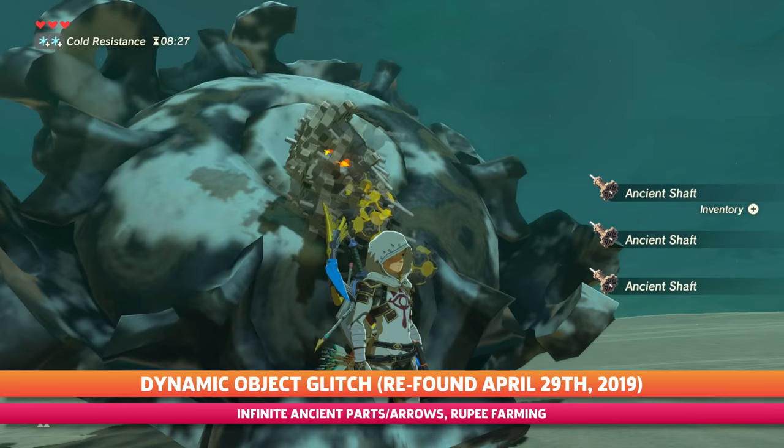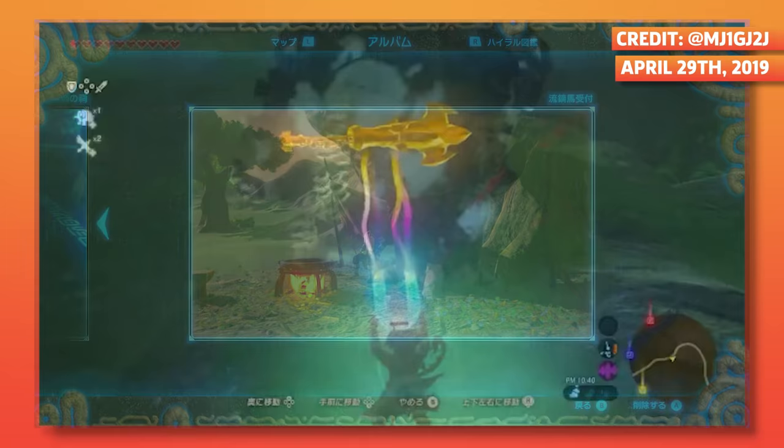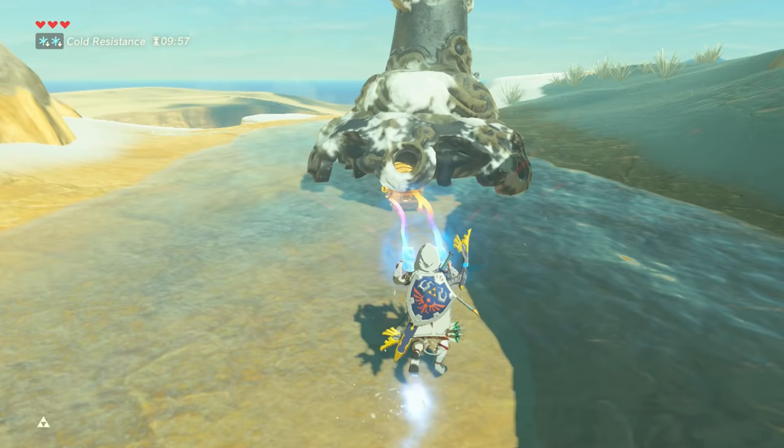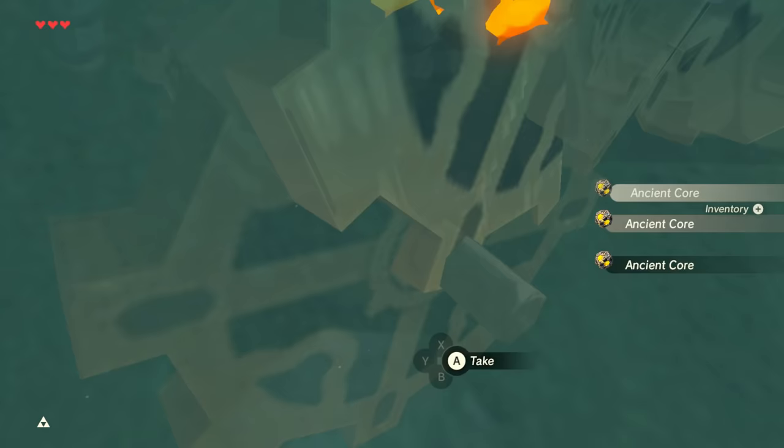Another version of this iconic glitch was technically seen as early as 4 months after the game's release with the finding of the World Reset glitch, but was quickly patched. It then resurfaced years later when a player wanted to take pictures with a Guardian and accidentally re-found the glitch by pushing it to strange places. Breath of the Wild's map is broken up into a grid system, and by pushing a dynamic object two grid spaces over, the Guardian would then spawn endless Guardian parts — leading to the best way to farm ancient materials in the game.